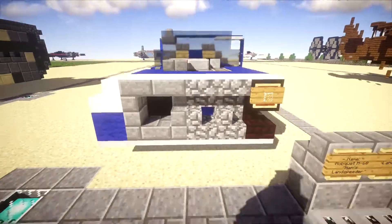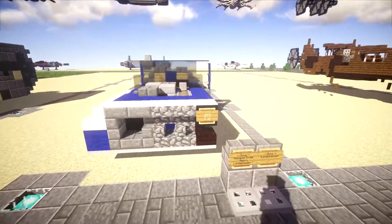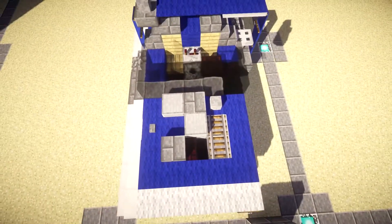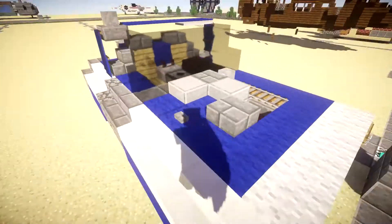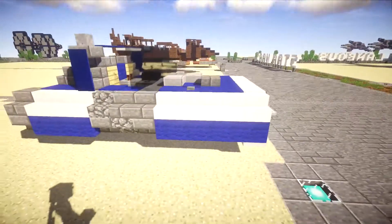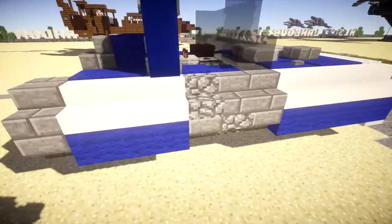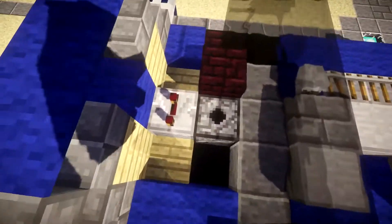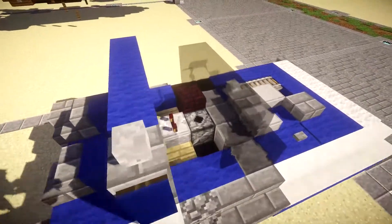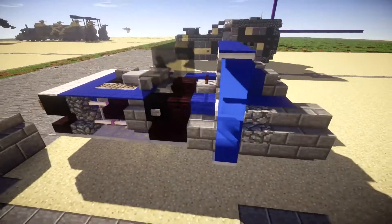Starting with the front, there's simple front detailing with a little headlight on the side. Up above we have the engine, which is very prominent on the top of the vehicle. Going along the sides, you have the blue and white color scheme the speeder has in the movie, and you can see part of the engine exposed on the side, along with the seating area, seats, control panels, and the steering console.